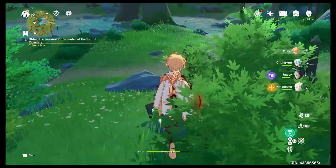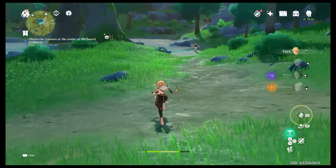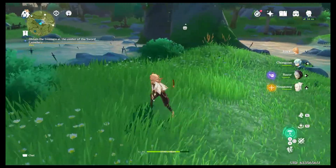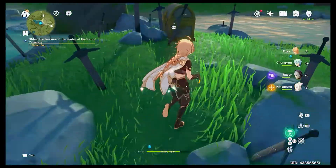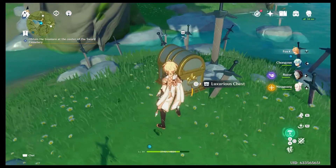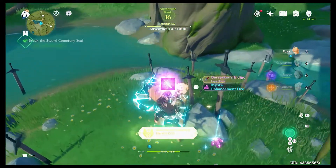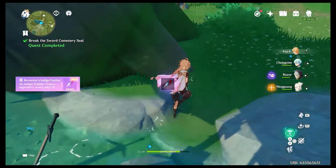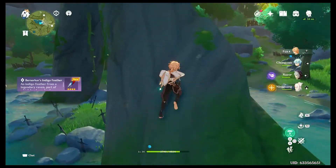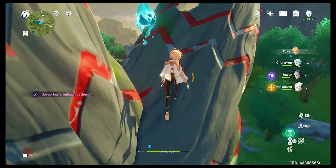Now it's telling us to just go collect the treasure. Oh, this is a nice chest — a Luxurious. A Reward on the Road! I was so hoping we would get one of those. The Northlander Claymore Billet will allow us to craft a Claymore. We also got some purple artifacts. I forgot this had such good stuff in it.